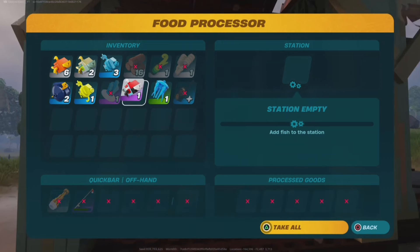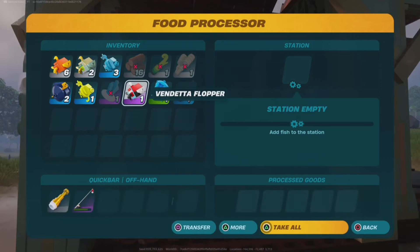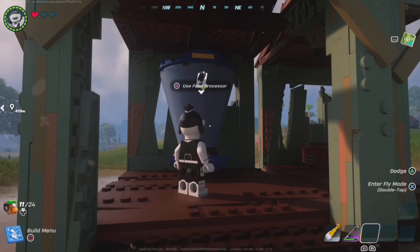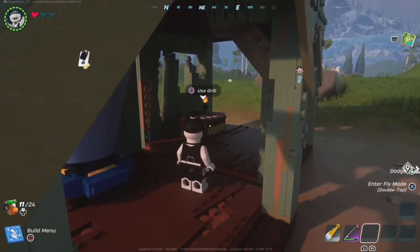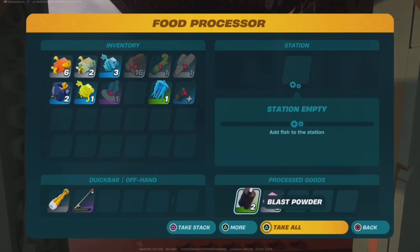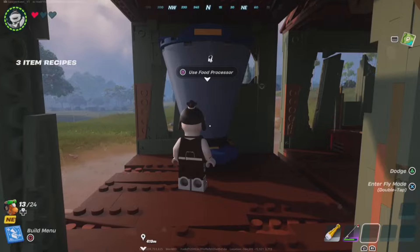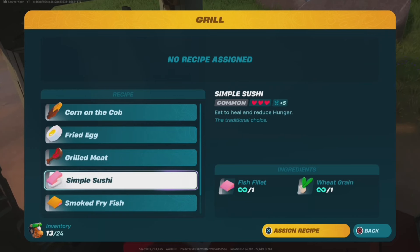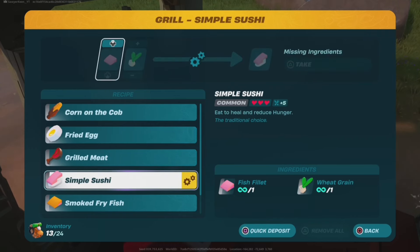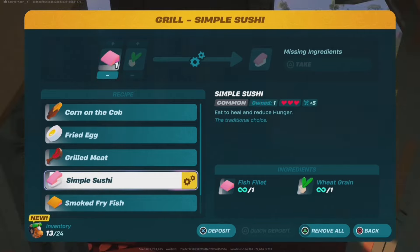So as you can see there is the full selection of fish you can catch. You can build the food processor and the grill to cook the fish — you can't just grill it, you've got to put it through the processor first. We'll test out the vendetta flopper — we transfer it into the food processor, it processes it, and you get blast powder and a fish fillet.